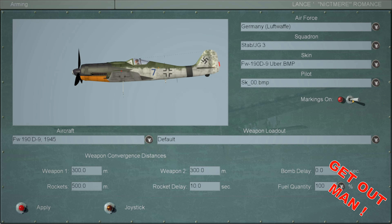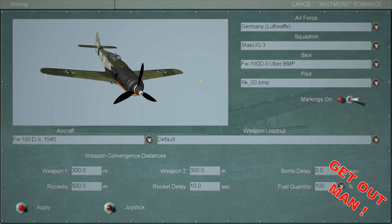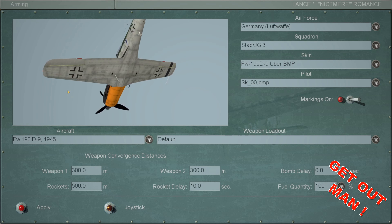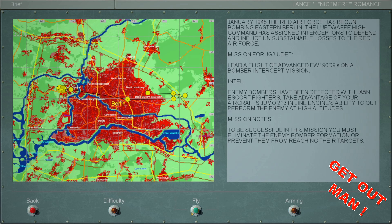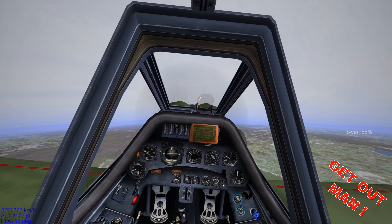Let's go with the uber paint. It's a pretty aerodynamic plane. Let's get airborne. Let's check out our map.